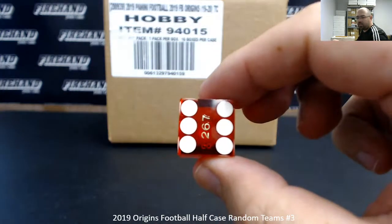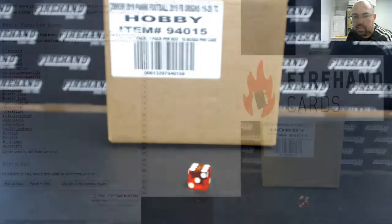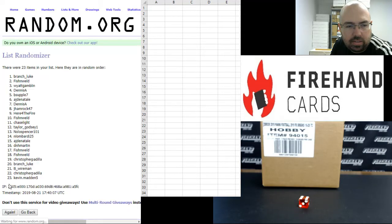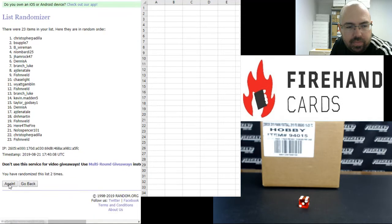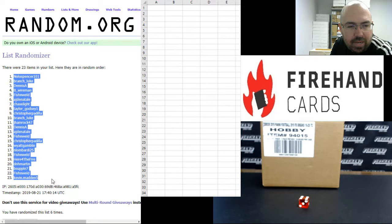Alright guys, six times on the draw. Our participants — Fish and Weld up top, D.N.H. Martin at the bottom. Here we go, six times. After randomization: Nolo Spencer 101 up top, Kevin Madden 5 at the bottom.